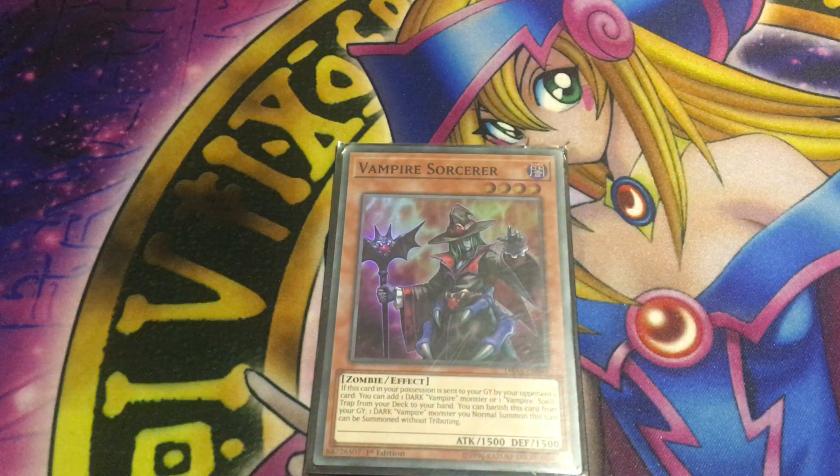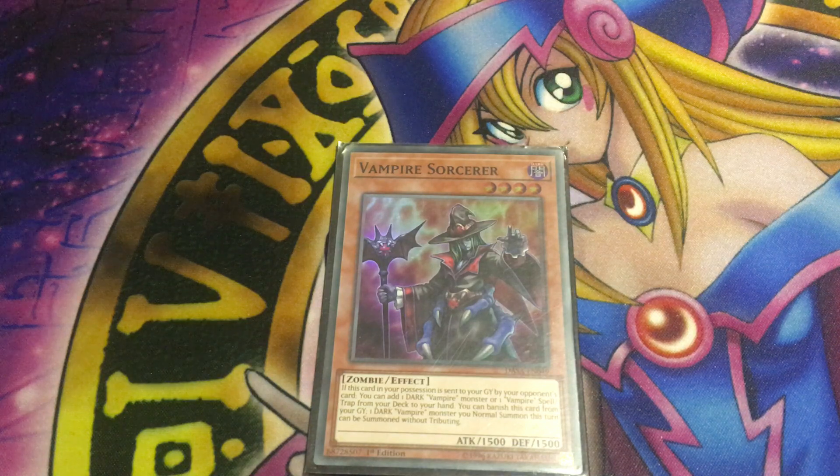Like Vampire Sorcerer. Vampire Sorcerer is a dark level 4 zombie with 1500 attack and 1500 defense — 50 less than Lady — but his effects definitely make up for it. If this card in your possession is sent to the graveyard by an opponent's card, you can add a dark vampire monster or a vampire spell/trap from your deck to your hand. You can also banish him from your graveyard and until the end of the turn, the next dark vampire monster you normally summon can be summoned without tributing. Considering most key members are level 5 and 6, being able to normal summon them without tributing is really good. Sorcerer is worth running.